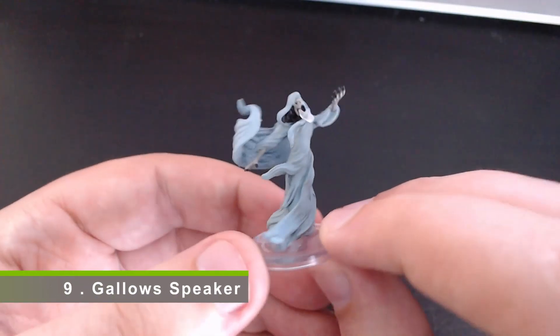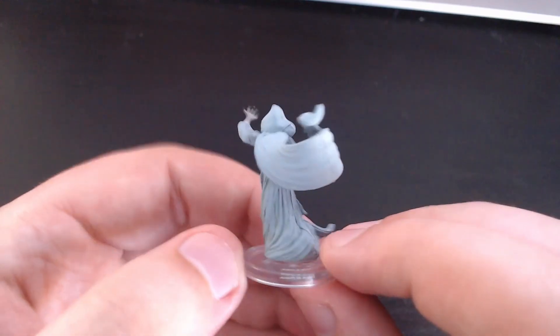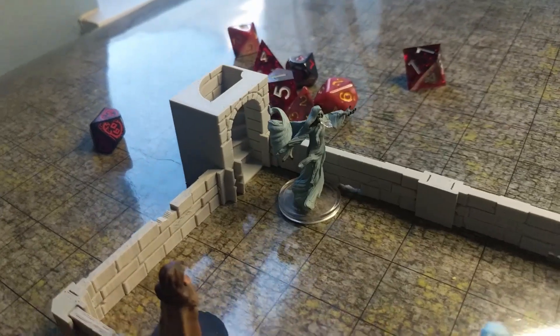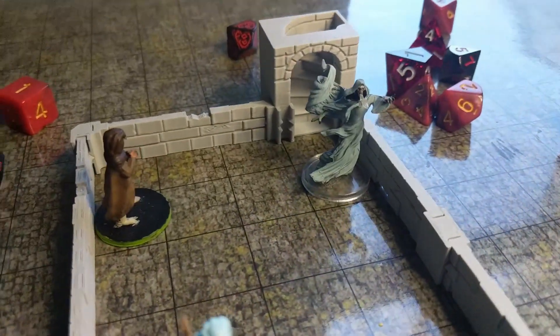Number nine is the Gallows Speaker. This is one of the Ghost Story minis. Arm outstretched with some really fantastic motion happening with his cloth. There's a use of transparent plastic to give that mouth a kind of lich-like breath — that necrotic condensation breath — which is really fun.